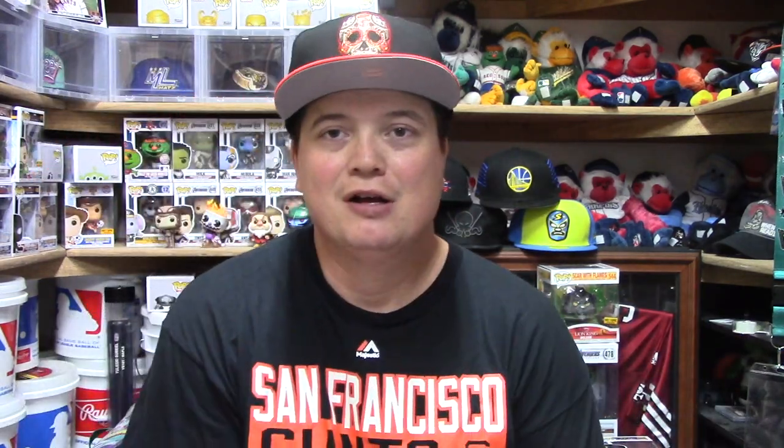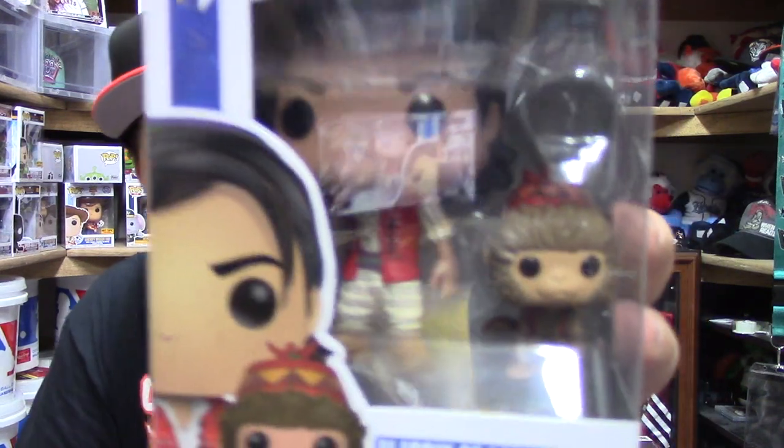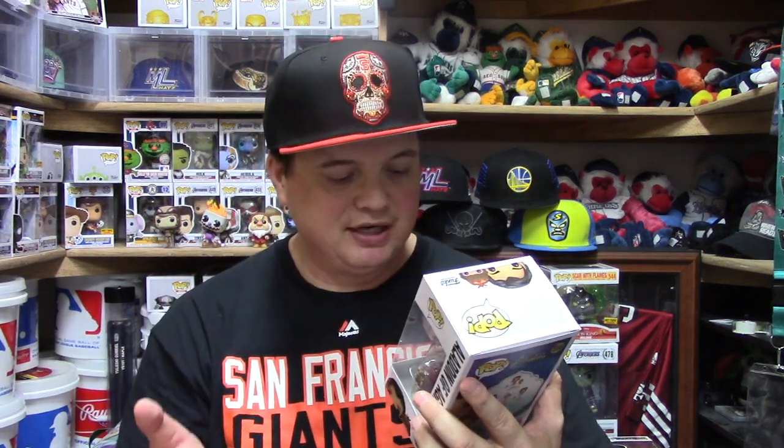Alright, so we are starting with Aladdin of Agrabah and his little sidekick Abu from the movie Aladdin. We picked these up at Hot Topic and I really like the fact that they included Abu. It looks like they're separated, which is nice. This is number 538. In this particular set there are a total of five figures, with one Hot Topic exclusive. The main set includes Aladdin of Agrabah with Abu, Genie, Aladdin Prince Ali, Princess Jasmine, and Jafar.